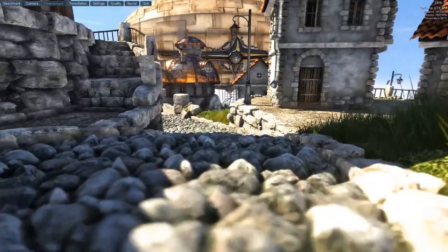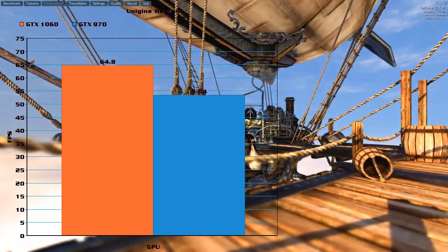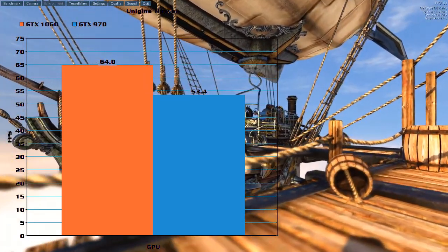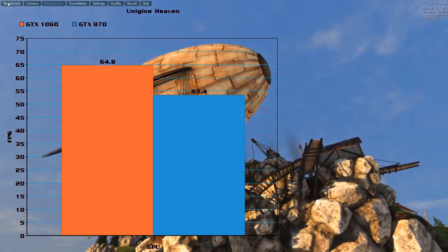First up we have Unigine Valley, and the two cards fared fairly well here, but this was definitely one of the tests that showed the difference between the two. There was just over 10 fps difference, the 1060 having 64.8 fps and the 970 having 53.4 fps.